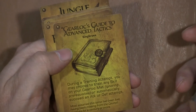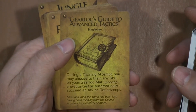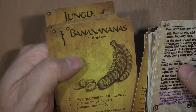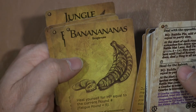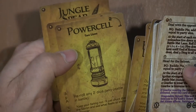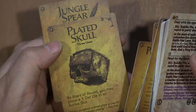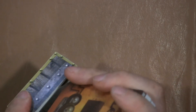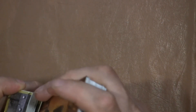We have night vision goggles, programmable defibrillator, knackler nest, fortunate discovery, harpoon pistol. There's a lock guide to advanced tactics — I like that. Those bananas look deformed; I wouldn't eat those. A plated skull, jungle spear. And that is pretty much it for the cards.